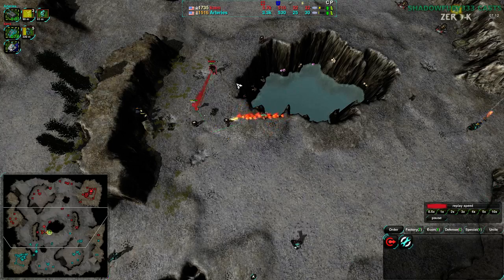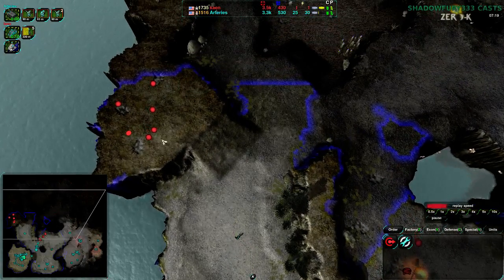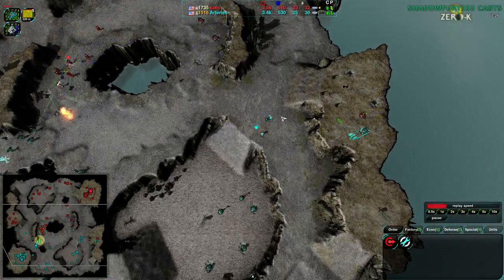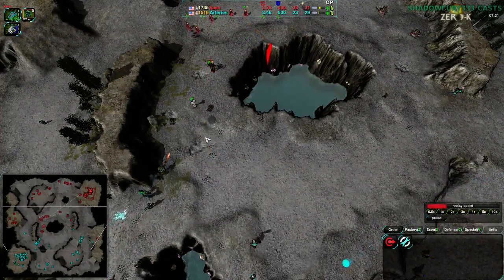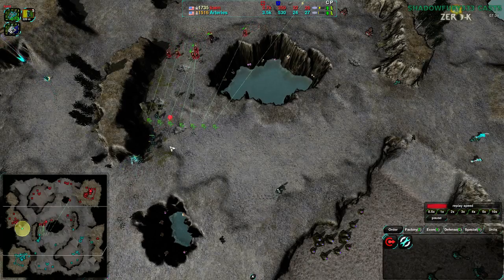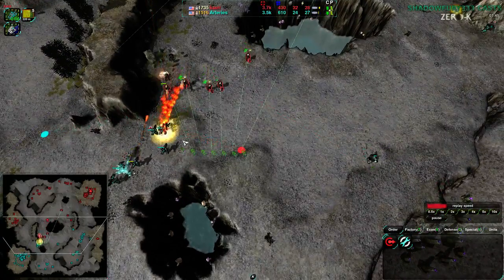That is the one thing Arteries is doing wrong - using Roccos where Zeus would do best. There are advantages for Roccos, like against the commander, but otherwise not really. Arteries is going towards the western side of the map, knowing there's an expansion there. Meanwhile, at this point the players are fairly neck and neck. The only thing Arteries has going against them is the heavy Roccos, but they have the Sharpshooter - and they need to be super careful, because if the Pyros touch it, it'll be decloaked and dead.